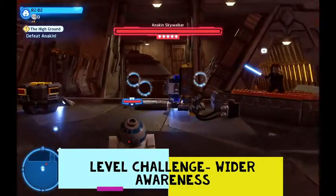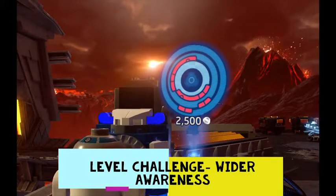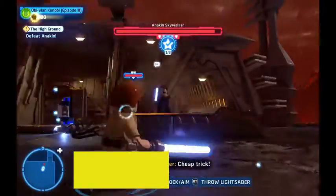First off, we want to change right into R2 and activate this astromech panel to get the level challenge called Wider Awareness. Basically, it's to damage Anakin with the steam vent. Boom! That's how you do it.